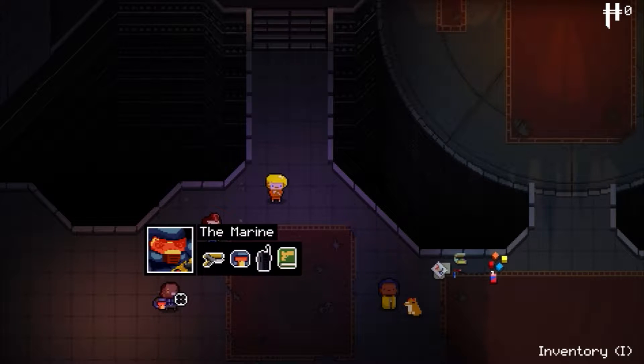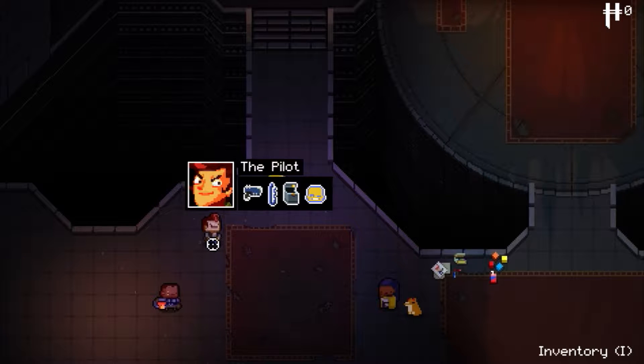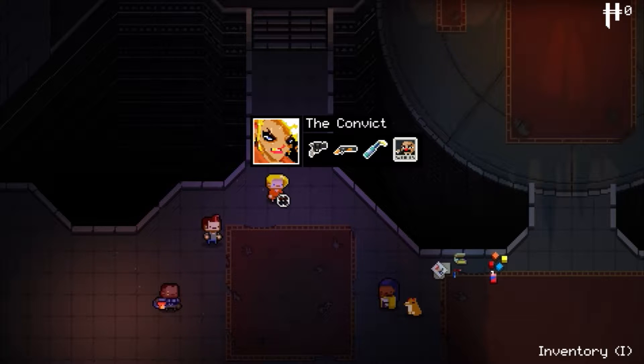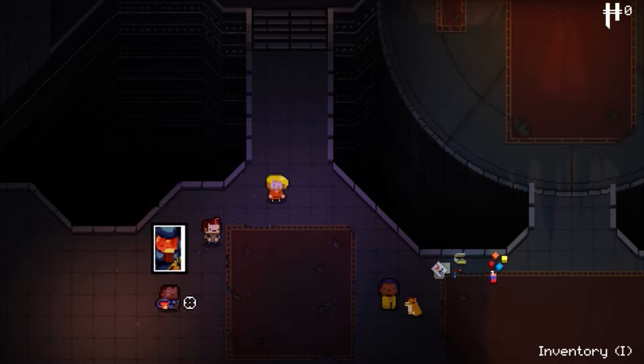Gameplay is simple. You choose one of four characters. Every character has minor changes — one has a helmet that works as additional HP, another has a lockpick which means he can unlock any lock once per dungeon floor, and another one starts with a crossbow. I guess you understand what I'm getting at.